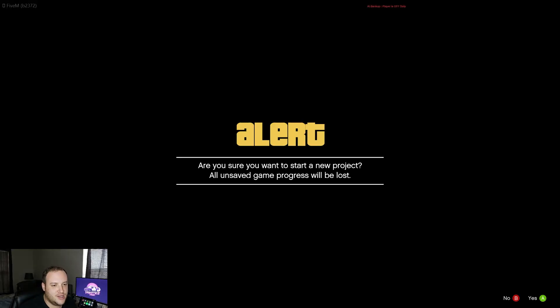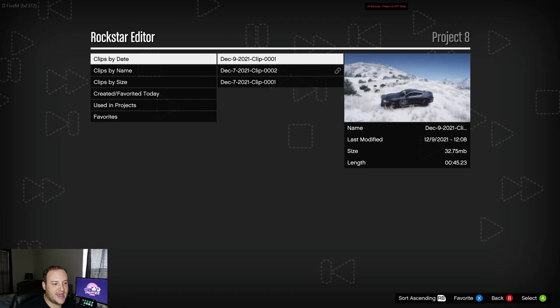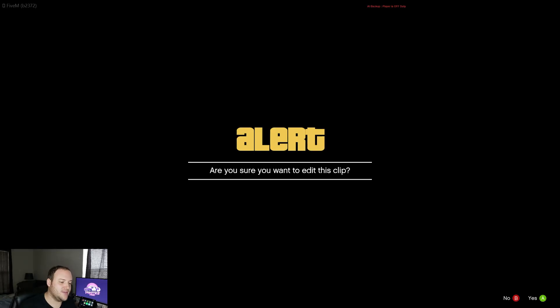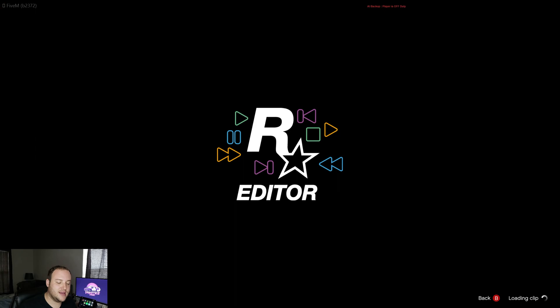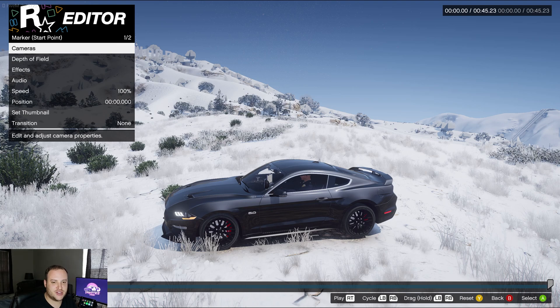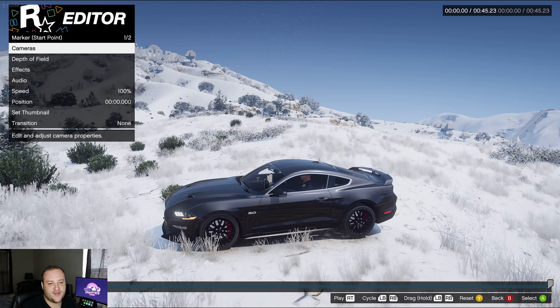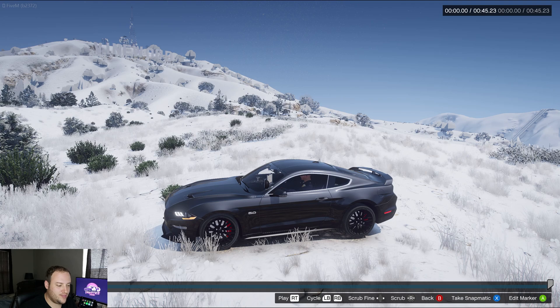From there we're going to create a new project, say okay, and add a clip — the one we just recorded — to the timeline of the project. Then we're going to select Edit and select Edit again. We'll wait for the clip to load, and then we should be able to make changes including the camera, depth of field, effects, transitions, and so on. But what we're going to do is cycle through the clip and hit B to get rid of that menu.